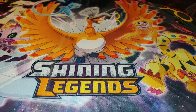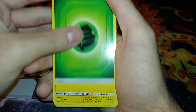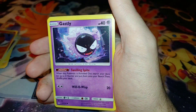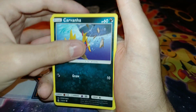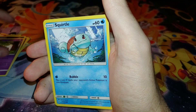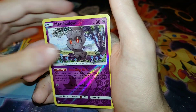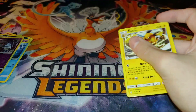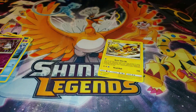Okay, sorry about that. Pack one has: Leaf Energy, Charjabug, Bug Energy, Spinarei, Torracat, Gastly, Carvanha, Togepi, Espurr, Squirtle. The reverse rare is a Marshadow reverse, and the rare is non-holographic.